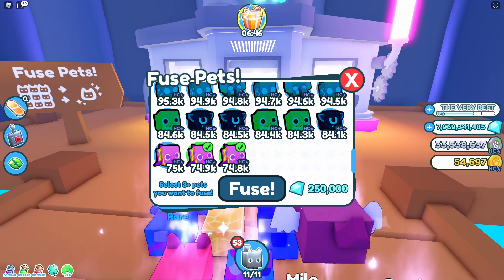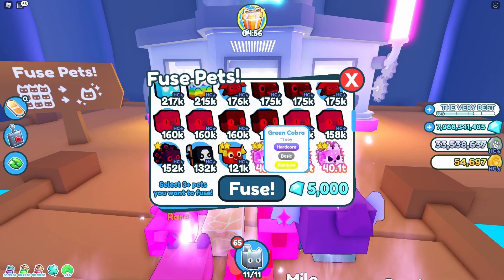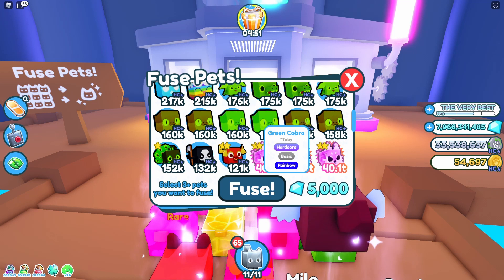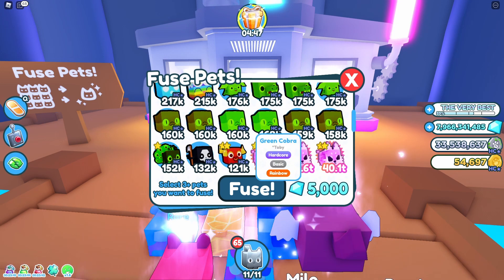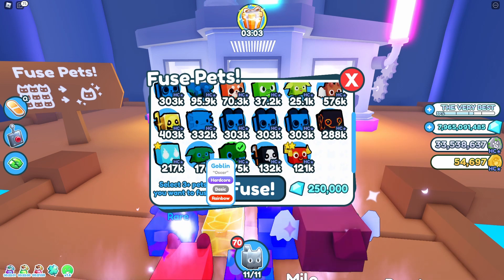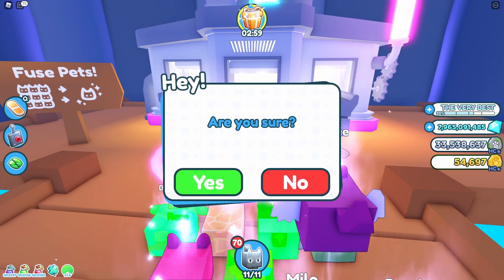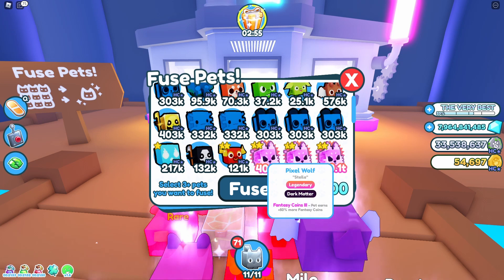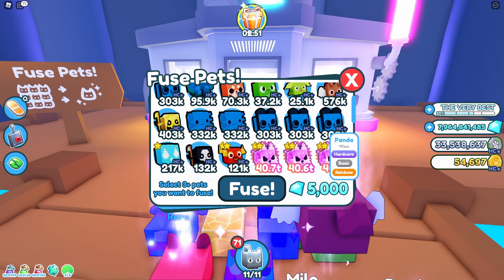If I fuse 12 of them it will give way less power than if I fuse three of them. I fused three pets that were like 120k power and it gave a pet that was 175k. I mean, this is just one big scam. So if I try this out like the crocodile, the goblin, and a hell rock — it gave a 300k pet. I mean, that's just bad.